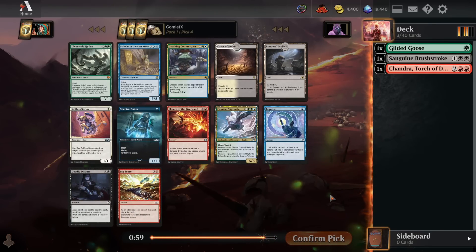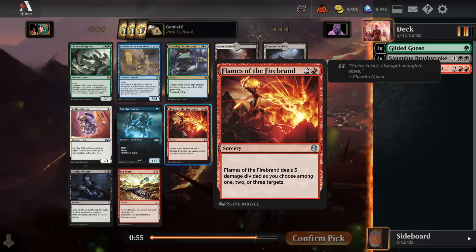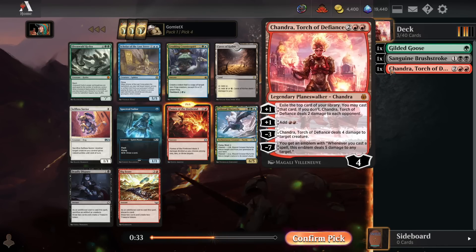Alright, pack one pick four is a lot more reasonable. We do have a Flames of the Firebrand, which is a relatively cheap removal spell — three mana for three damage divided as you choose, wherever you need it. Pretty nice. There are a lot of very powerful aggressive strategies in the format. This can go ahead and chip away at a lot of their different dorks. Very good against green decks as well — kill their Llanowar Elves and their Gilded Goose. Flames of the Firebrand seems pretty solid for me, moving towards a red-green mid-range sort of deck.